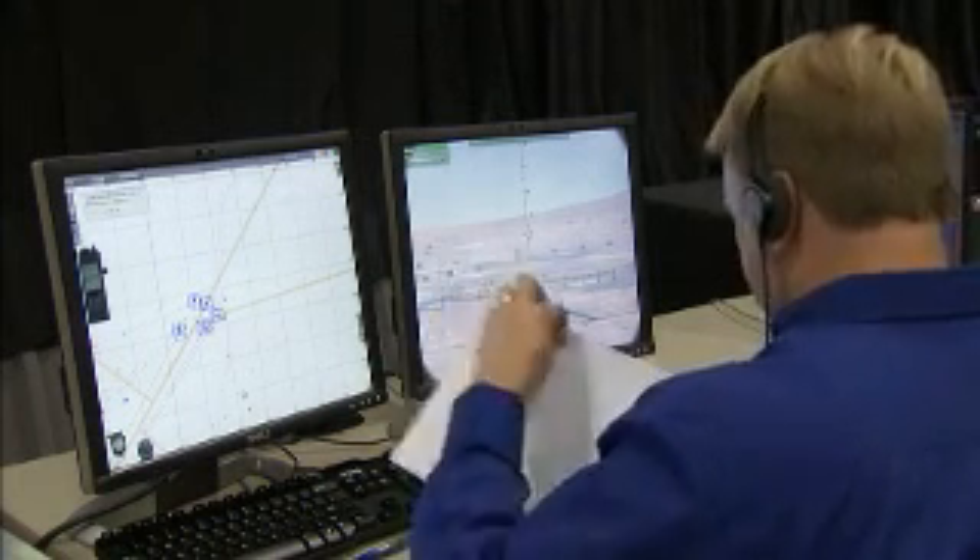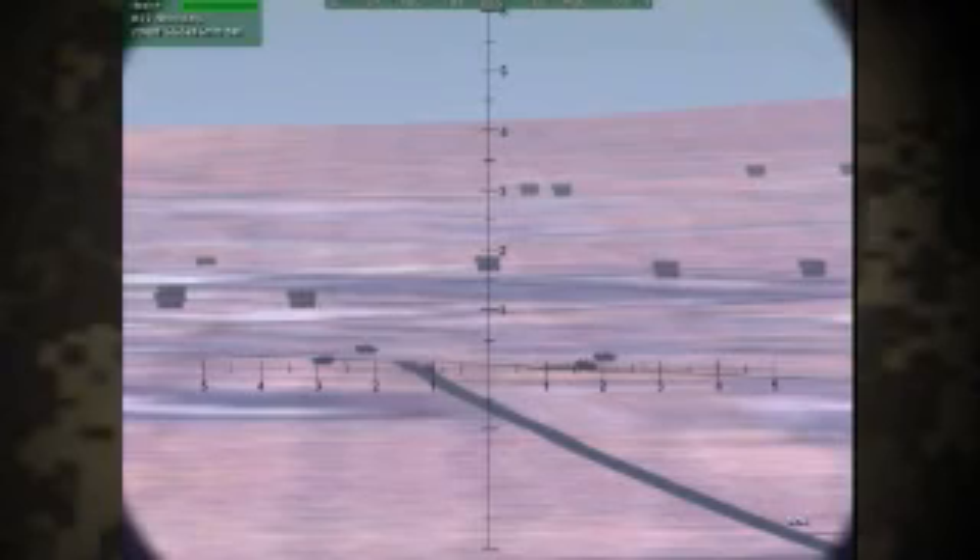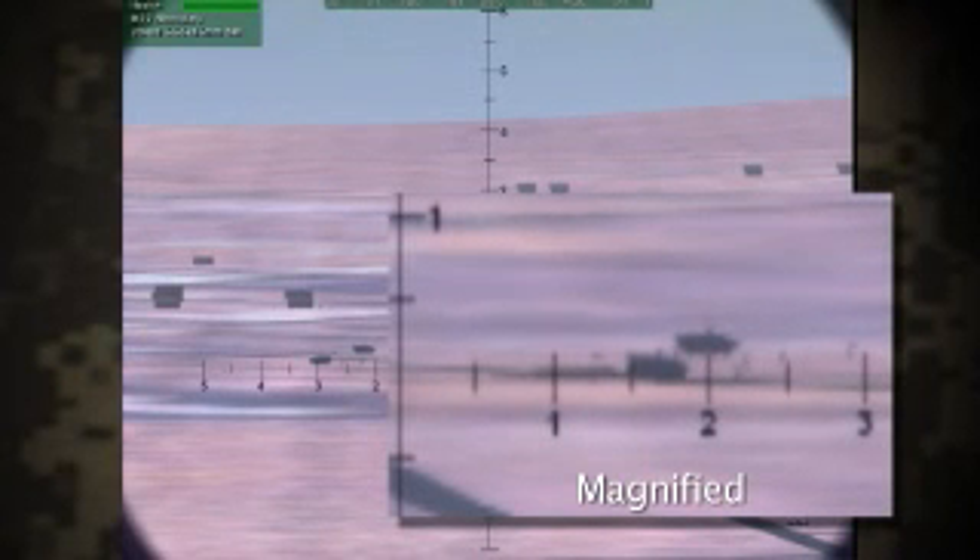Drag and talk. Be advised we've received sporadic small arms fire from the vicinity of the buildings toward north. Returning fire. Roger Alpha 6. Contact the air weapons team leader, Blackjack 1-6, on FreeCop. He should be at your location momentarily.